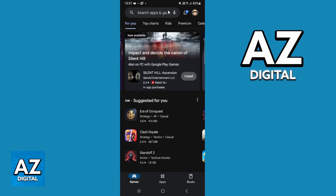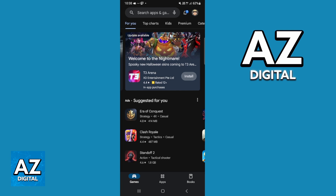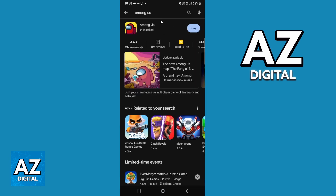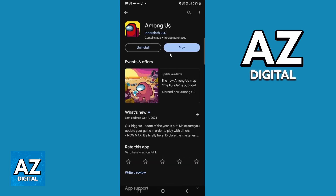In my case, I use Android, so you'll be able to open your Play Store. After you open your Play Store, you'll be able to see the home page right here. You can locate the search bar at the top, click there, and search for Among Us. You'll be able to see all the results of your search. The Among Us icon is right here — it's the first one. You can click there, and after doing that, you'll be able to see the official page of Among Us in the Play Store.